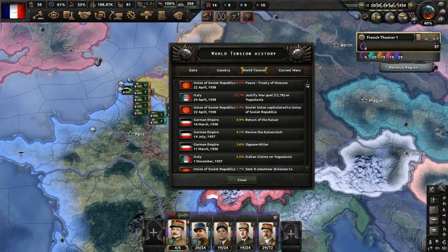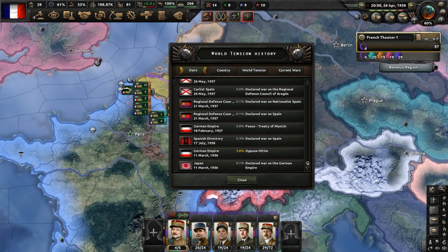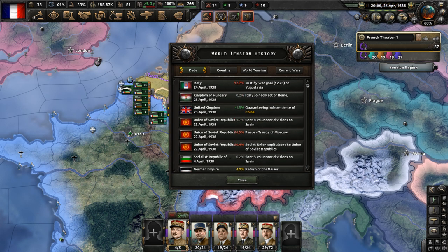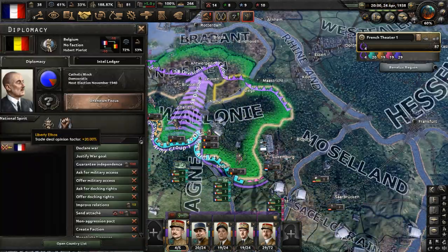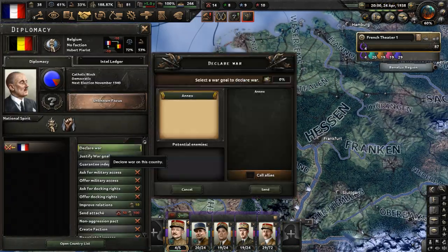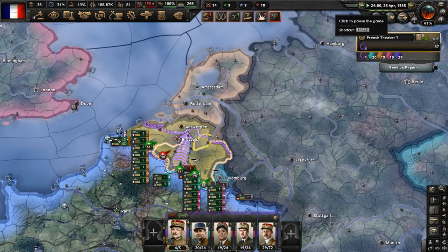Let's declare war now on Belgium - move in, attack. No national focus set - let's complete 'Air Ground Cooperation.' We should have an easy victory here. The Belgian military should be overwhelmed. Be more aggressive, please, far more aggressive. Move in with more troops. We have the Belgians trying to push from the Congo, but it's not going too well for them. We're going to make more infantry equipment with some captured factories. We took the Wallonia region - we're going to take Brussels now.